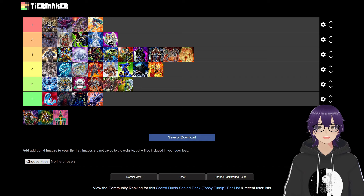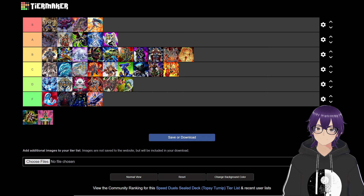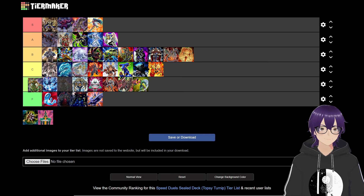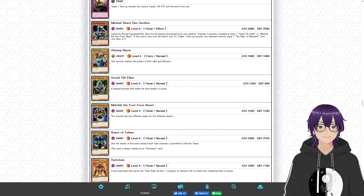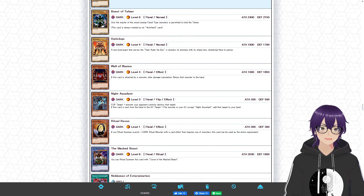Next up we have Lumis and Umbra's Masked Beast deck. After thinking about it, I think this is actually a D tier strategy — probably top of D tier. Let's check out why.